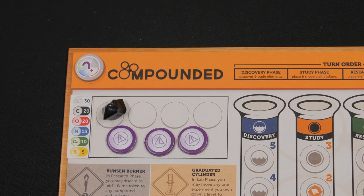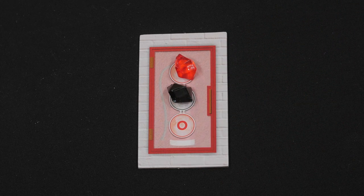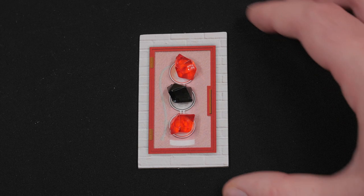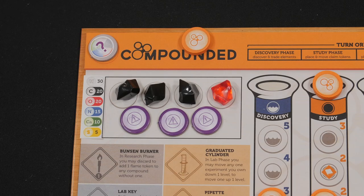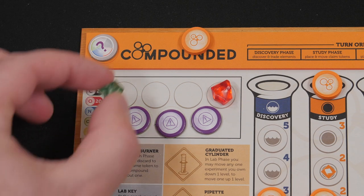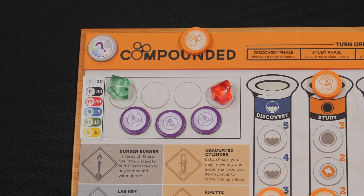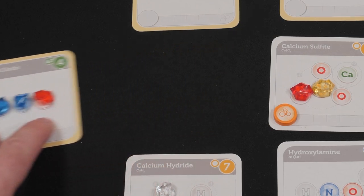Claim tokens are limited — if a player does not have a claim token in their claim reserve, they may not claim nor score from finishing an unclaimed compound. Unclaimed compounds containing previously placed elements can be claimed in the study phase if the scientist has an available claim token. Scientists may also place any number of elements onto their personal fire extinguisher, limited by their research experiment level. Once during the research phase, scientists may trade three of any one type of element from their workbench for one specific element from the element bag.